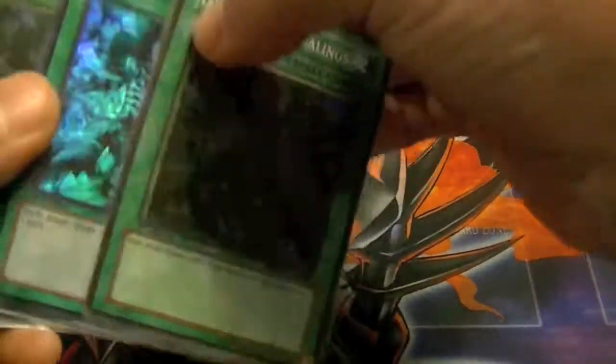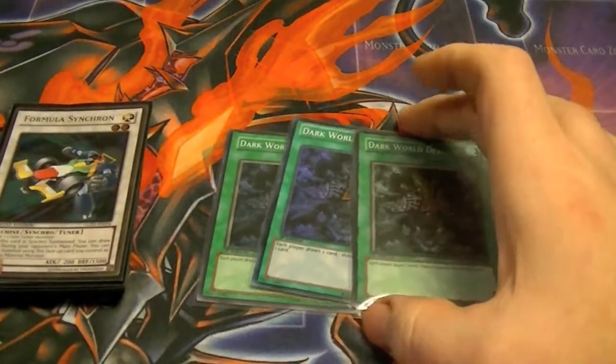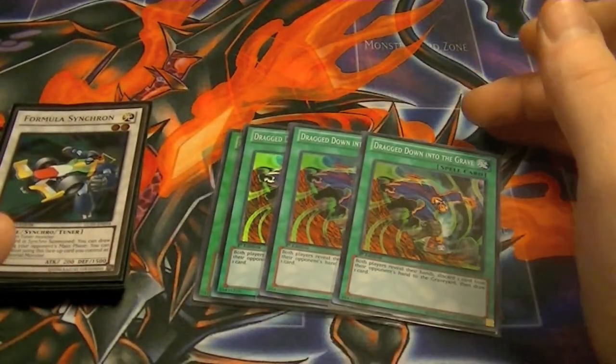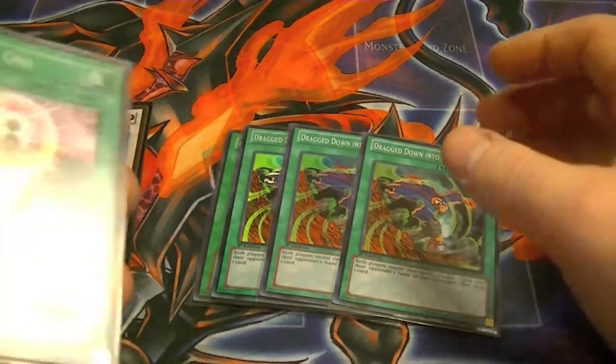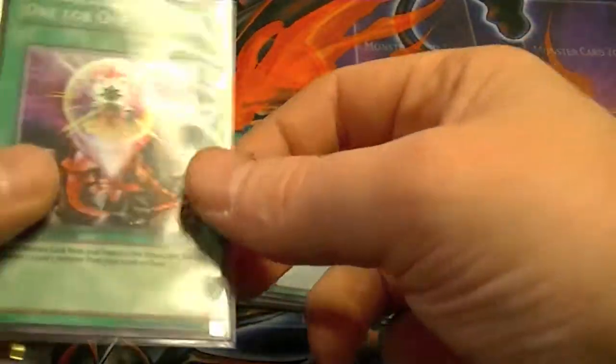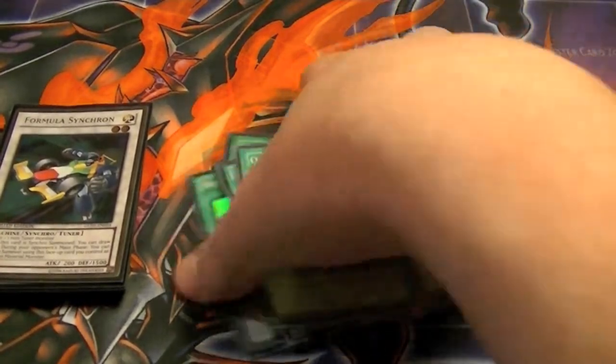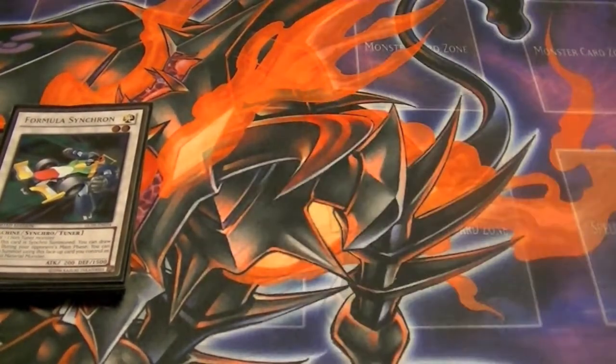For spells: three Dark World Dealings — draw, discard, they get their effects. Three Dragged Down into the Grave — look at your opponent's hand, discard one, they look at yours, discard one, you both draw, and you get your Fabled's effect. And one One for One — send your Fabled, get its effect, special summon your level one tuner and go right on from there.